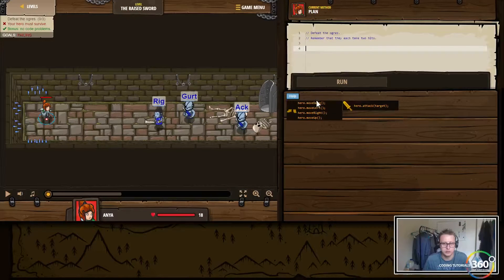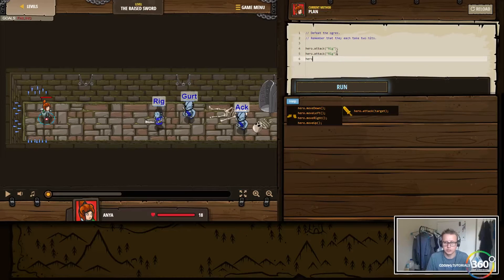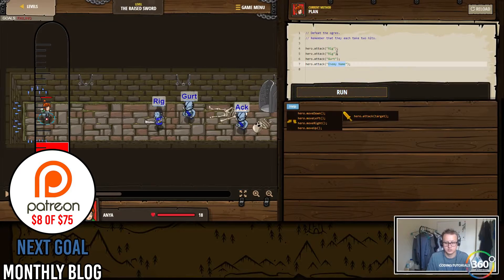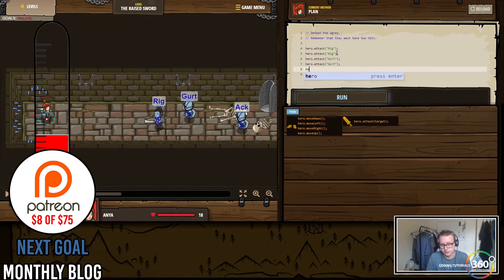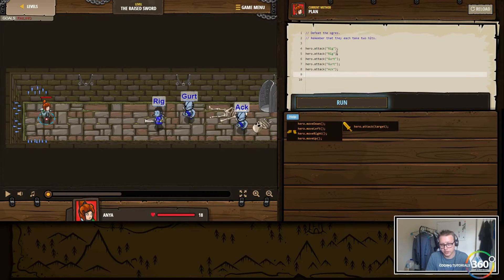We need to feed the ogres, and remember these guys take two or three hits. All we have to do is command our hero to attack. We want to attack Arig, and we want to do it again, and attack Arig once more, then attack Gert and attack Gert once more. We're telling our hero object to run the method or function that takes in a parameter — a string which is their name — to know who to attack.